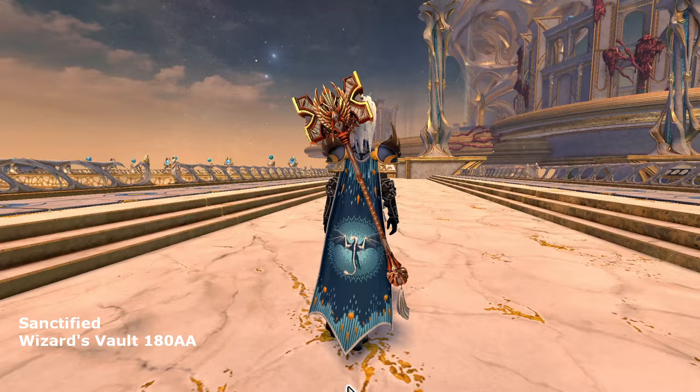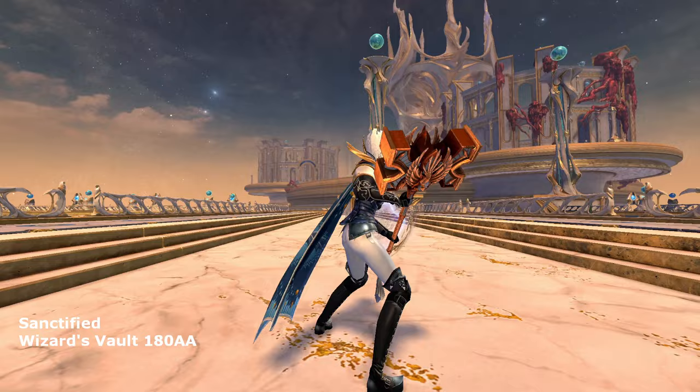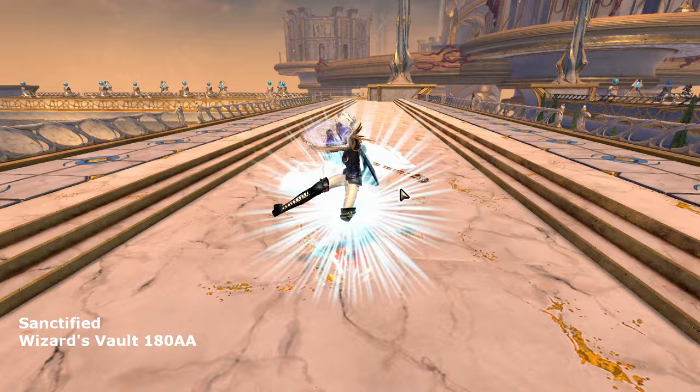We start off with one of the newest weapon sets to arrive in the expansion. The Sanctified Hammer is a beautiful set with very intricate design. With a gold and white theme amidst detailed craftings, it resembles a holy warhammer that certainly suits the Guardian class. I think it has a legendary appearance without legendary effects. At 180 astral acclaim from the Wizard's Vault, it is easily obtainable by everyone.